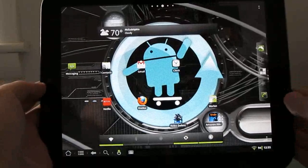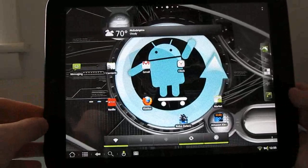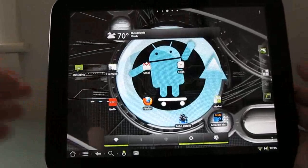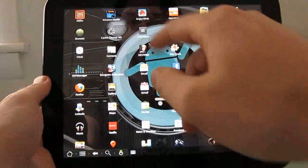Hi, this is Brad Linder with Lilliputing, and I have here an HP Touchpad which is running Google Android with the CyanogenMod 7.1 software. I wanted to take a quick look at some video games and just sort of show you how they work.